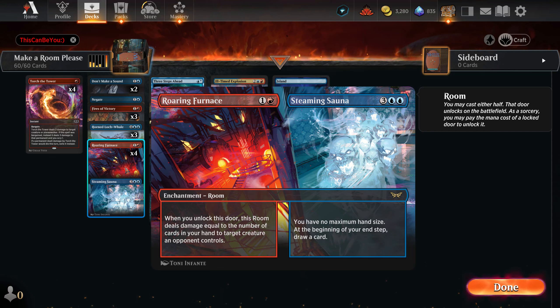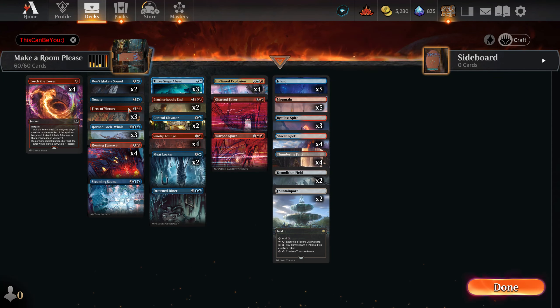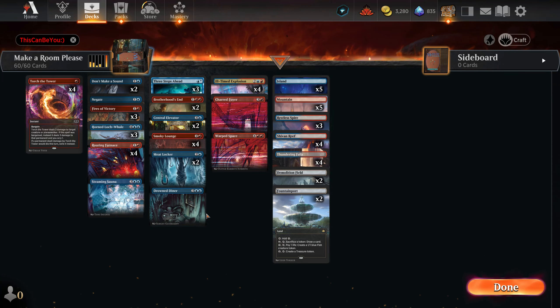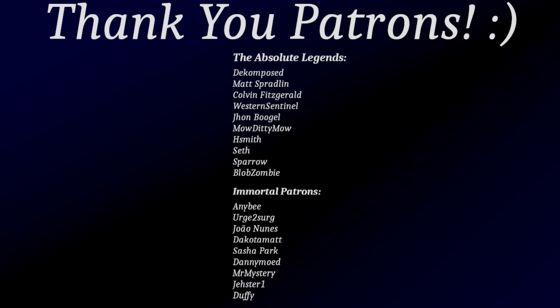Steaming Sauna just takes over the game super quickly — every time I had this on board, in like three turns you are kind of winning the game, especially with so many interaction spells including counterspells. If you can get card advantage, you can just keep trading one for one, and at some point they have nothing and you have so much. Also with all the rooms, you don't need to spend so many cards from your hand. So effects like Fires of Victory and Roaring Furnace are a little bit better — you're doing two cards a turn while unlocking rooms without spending a card.